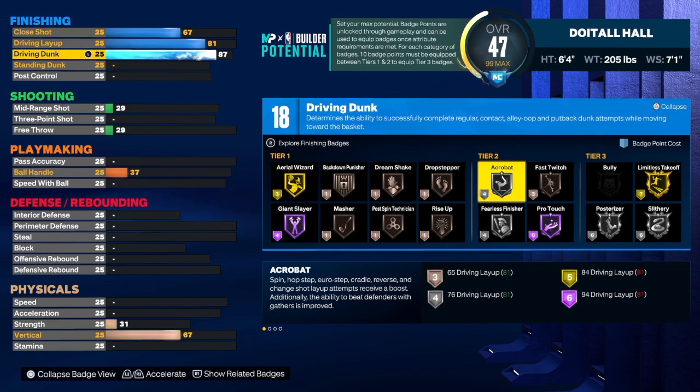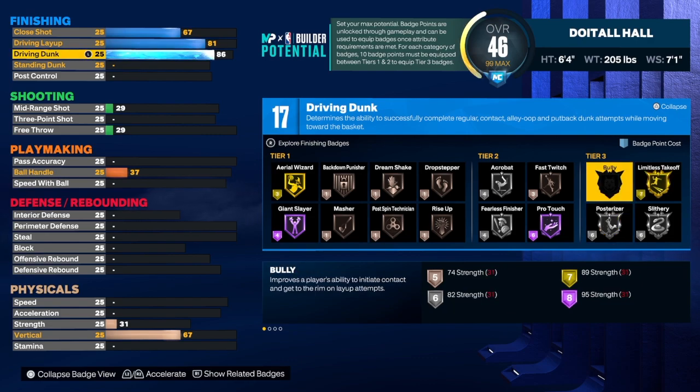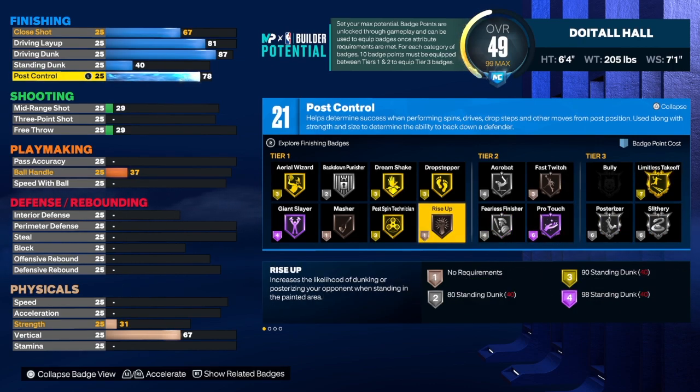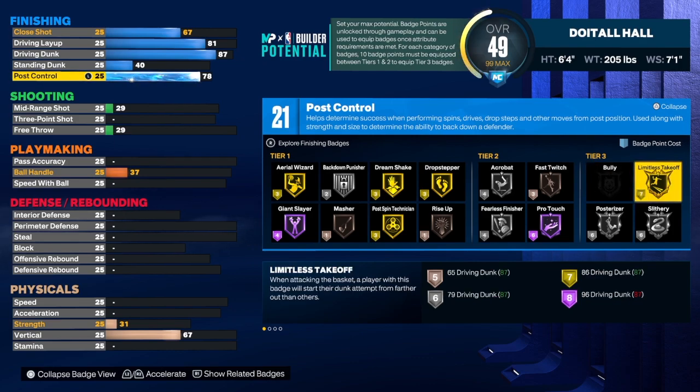For the driving dunk we're going to get that up to an 87. At 84 you get contact dunks, 85 you get silver Poster Riser, 86 you get Limitless Takeoff on gold, and 87 gets you an extra badge. For the standing dunk take it to at least 40. For post control we're going to get that up to a 78 — Dwyane needed post scoring just like Kobe — and we get 21 badges there. I would use Limitless Takeoff, Slithery, Poster Riser, Fast Twitch, Rise Up, and maybe Drop Step.